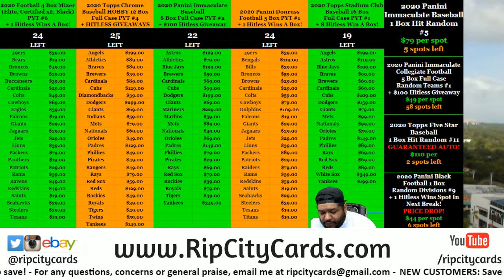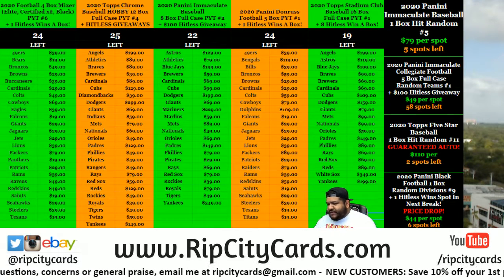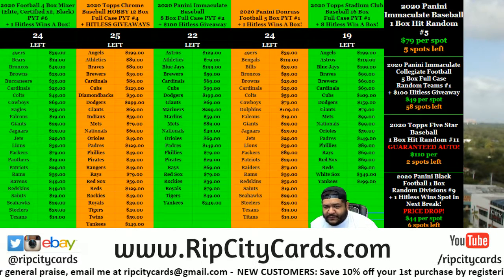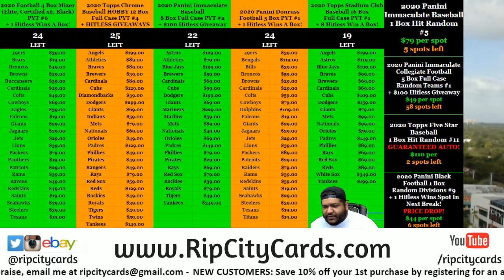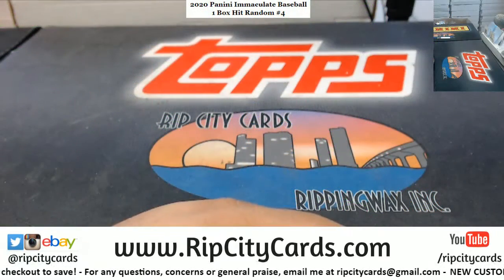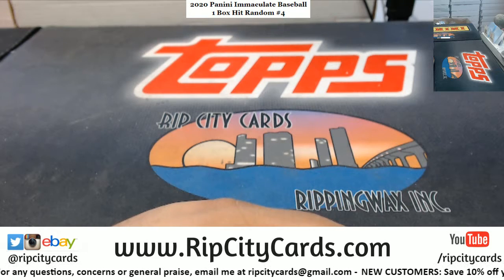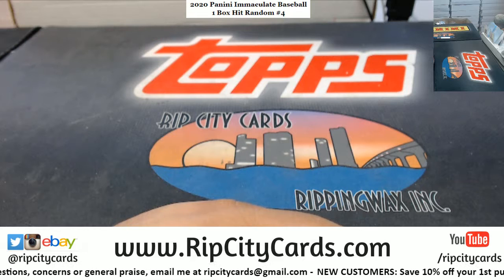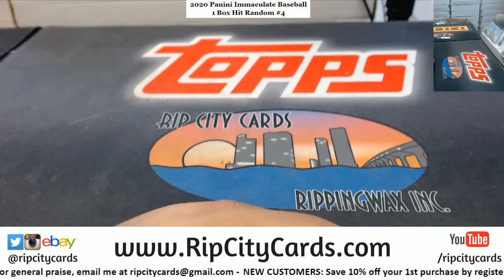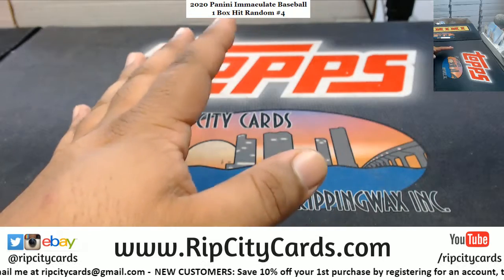Yo, what up everybody, it's your boy Uncle Jesse. We're gonna go ahead and do a little Immaculate Baseball one-box hit random — everyone's gonna get something here. The relics will be combined for one spot, so you're either gonna get an autograph or the relics. All 30 teams are not all gonna get an autograph each — everybody in this room knows that is not gonna happen, let's be real.